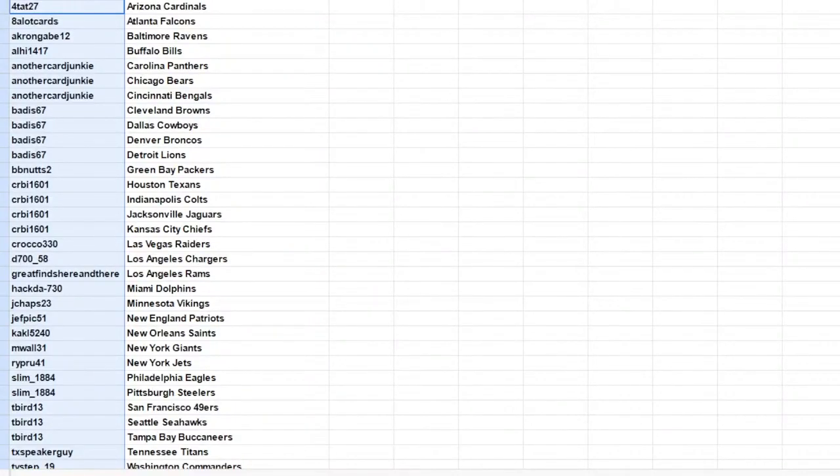Random team number one break. What I'm going to do is copy and paste your names into a list randomizer, then copy and paste the teams in a separate randomizer, roll the dice, randomize your names, re-roll the dice, randomize the team names.